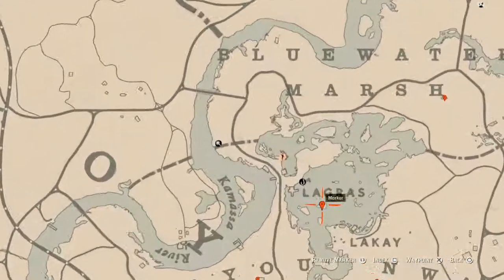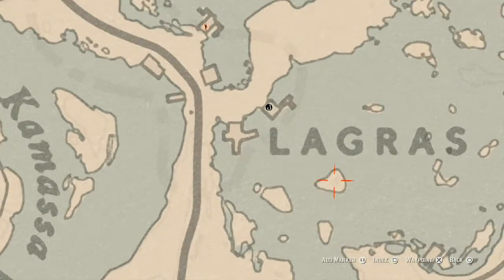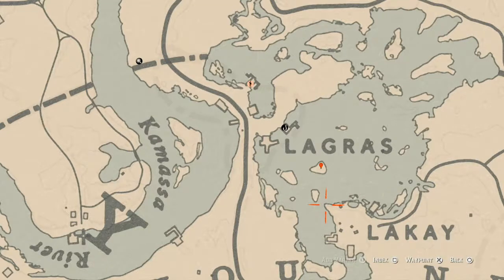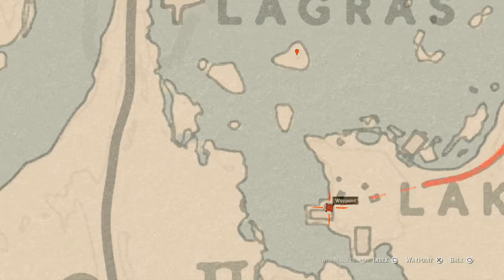Let's go down to our next marker, which is right underneath the word Lagras on the island — it's right here on this island. This item is a random arrowhead; you will need your metal detector for this one too. Come over here on this island with your metal detector and that's what you will get: a random arrowhead. There is also a tarot card inside this L-shaped building, and this tarot card is a Nine of Pentacles — go grab that as well.